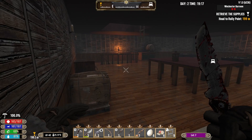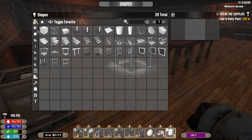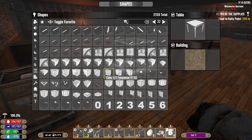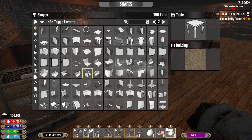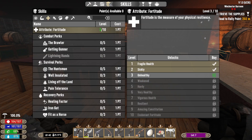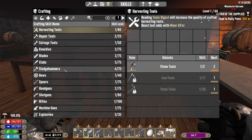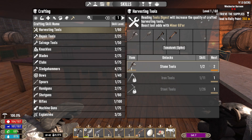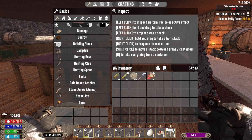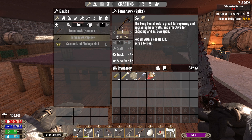I want to check something here - I can actually just copy shapes. Let's have a look at these books. There isn't anything like living off the land in these crafting books. We've got tomahawk spike and tomahawk hammer. The tomahawk spike - I'm guessing it's for upgrading walls, chopping, and as a weapon. That's pretty decent.